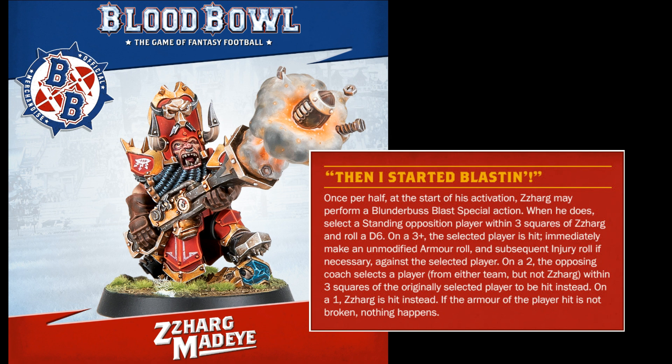When he does, select a standing opposition player within three squares of Zarg and roll a D6. On a 3+, the selected player is hit — immediately make an unmodified armor roll and subsequent injury roll if necessary against the selected player. On a 2, the opposing coach selects a player from either team (but not Zarg) within three squares of the originally selected player to be hit instead. And on a 1, Zarg is hit instead. If the armor of the player hit is not broken, nothing happens.